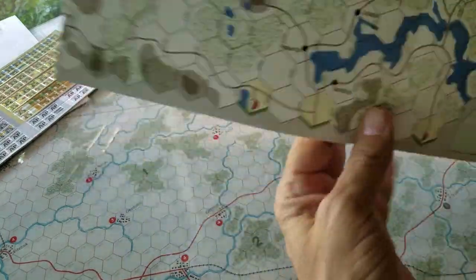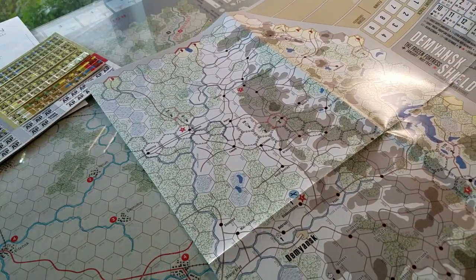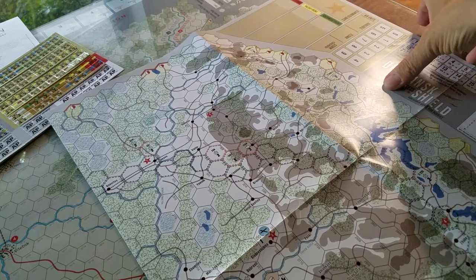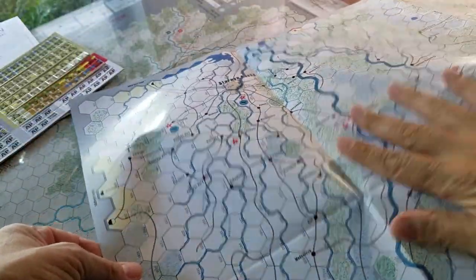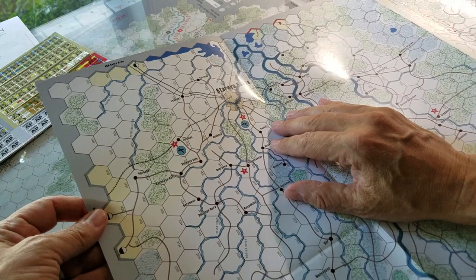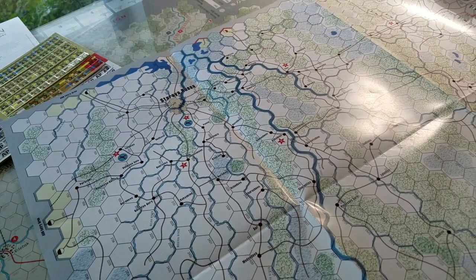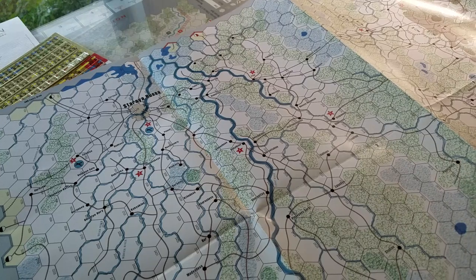Pretty matte finish though — that's nice. Got your tracks here for dates, VPs, aircraft, eliminated units. There's Starai Rusa over there. VP markings on the map. Beautiful map, gorgeous artwork — a little light and fluffy, but not bad at all.